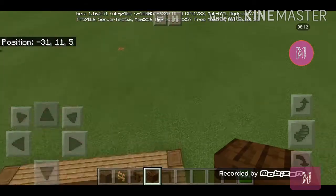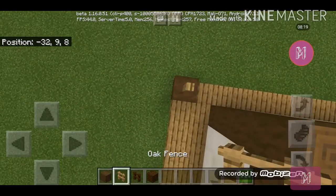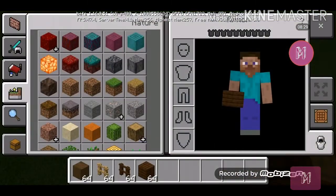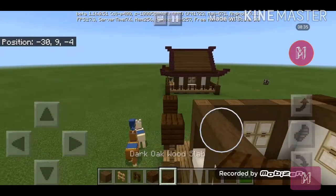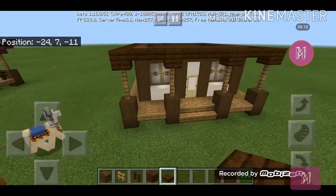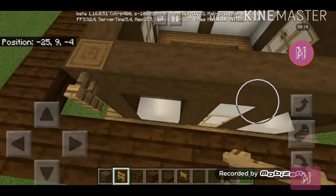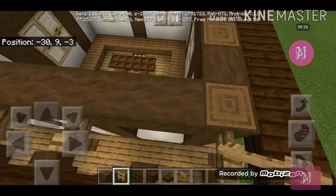Put the dark oak planks at the top so it should be like a mini pillar. Do the same thing also on the other side and the back. Get your dark oak slab and connect them all around. Then get your oak fence and place one oak fence for every pillar that you see — you can see them because they connect to the ground — and also at the back.